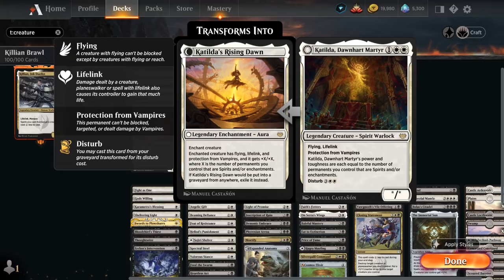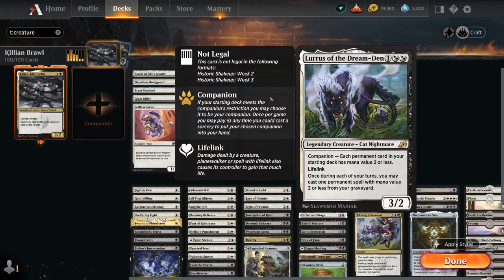We've got Catilda, Dawnhard Martyr from Crimson Vow, which scales with the number of enchantments in play, has flying and lifelink and protection from vampires, and we can also disturb it out of the graveyard in the form of an enchantment aura that can go on Killian. We've got Lurrus, which can recur cheaper permanents from our graveyard — great with our one and two mana creatures, and can also get back enchantments. Sometimes it could be worth letting Killian go to the graveyard instead of the command zone so we can replay it for two mana instead of paying the commander tax.